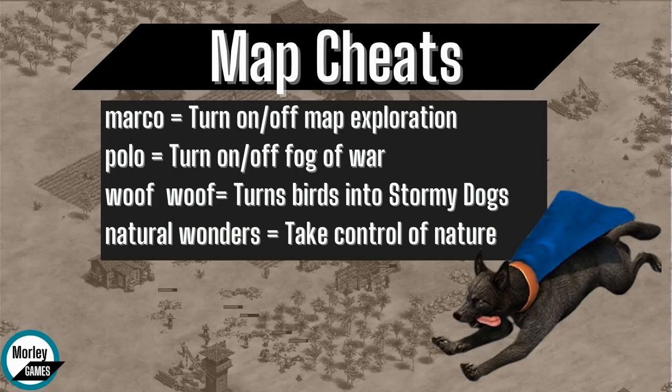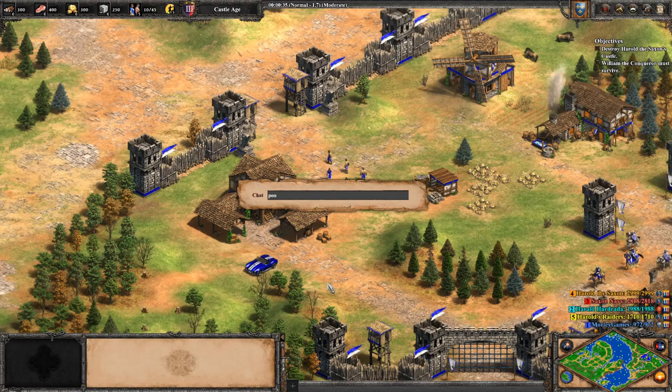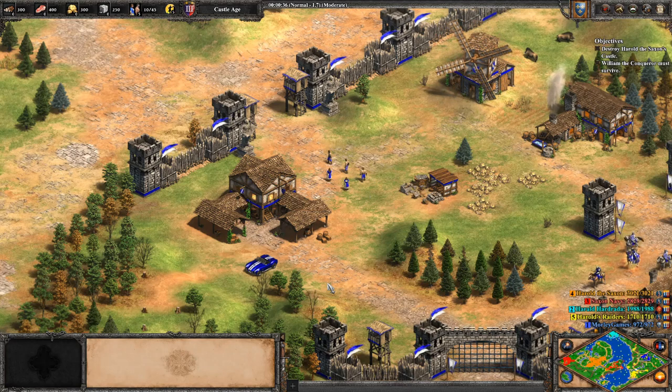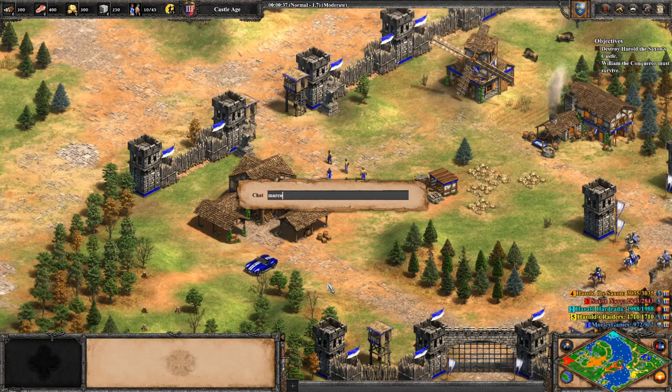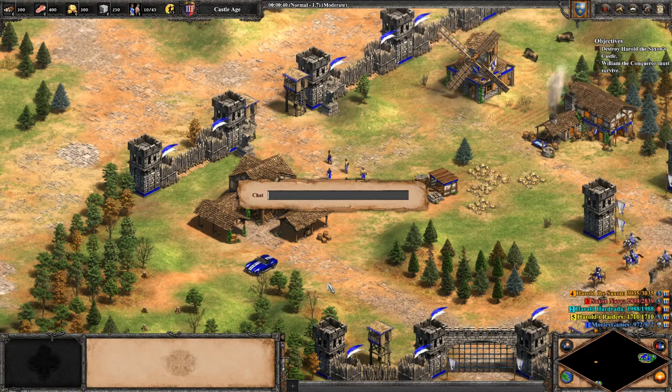Now we're going to look at what I've called Map Cheats, which includes Woof Woof, Natural Wonders, and Marco Polo. Marco and Polo just do your map exploration and fog of war. Typing in Marco will toggle on and off the map exploration, and Polo will do the fog of war.